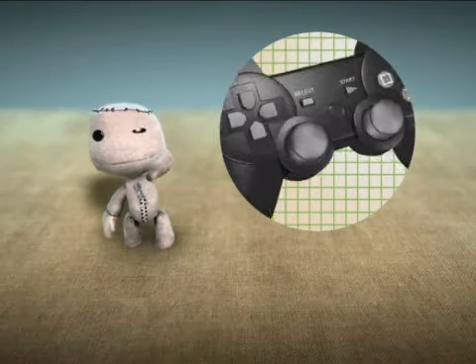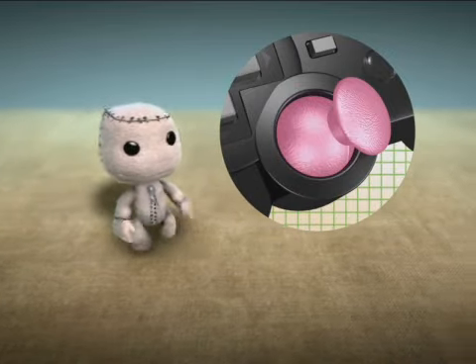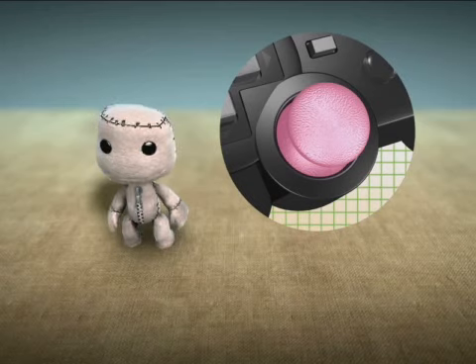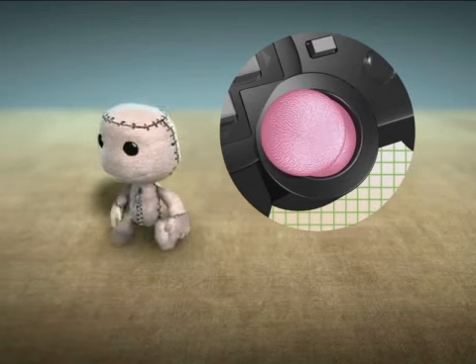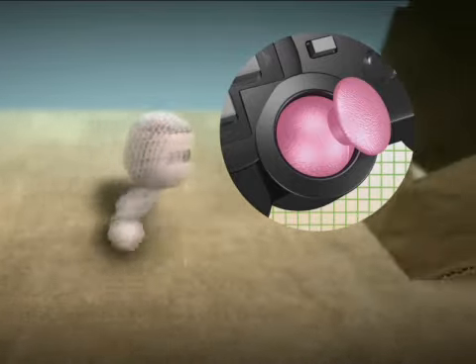To move around, use the left stick. Just push it a little for dainty tippy-toes, or push it all the way to run like your sacking depends upon it.